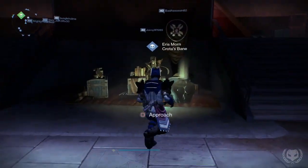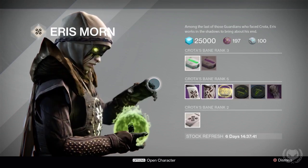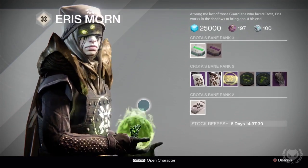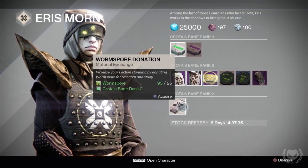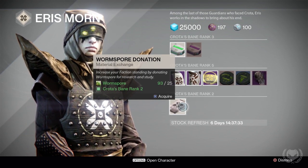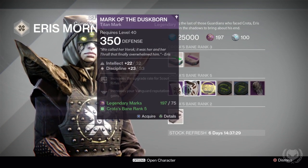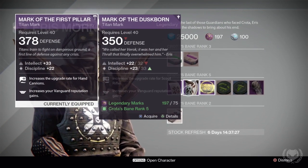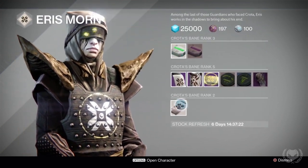The second method is through ranking up your Crota's Bane reputation through Eris Morn. The packages you get from her every time you rank up will also have a chance to drop an artifact that is above your current light level. You can do this through either grinding the Court of Oryx or by handing in Worm Spore in exchange for Crota's Bane rep. This method could take a lot longer and be more tedious, but it is an option.